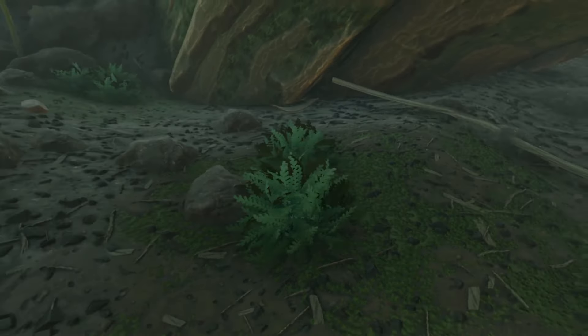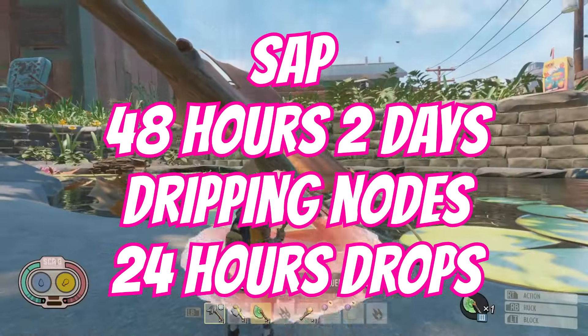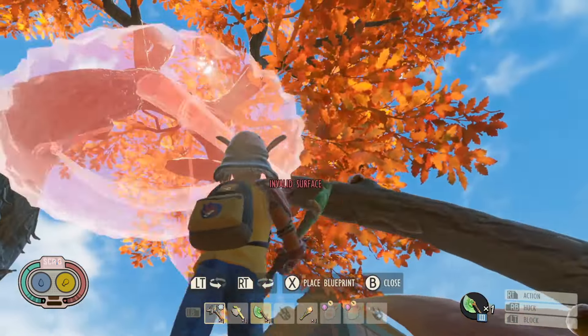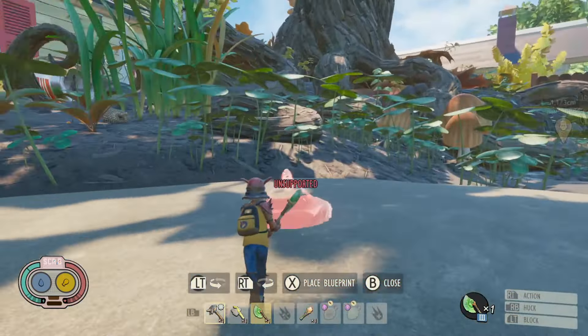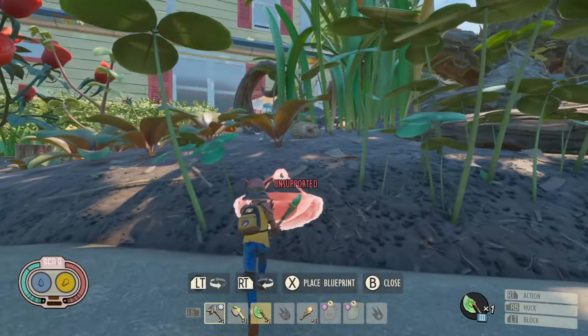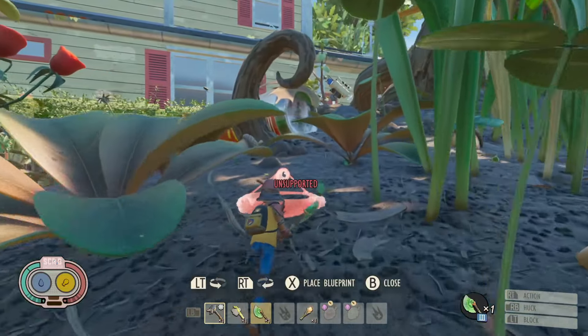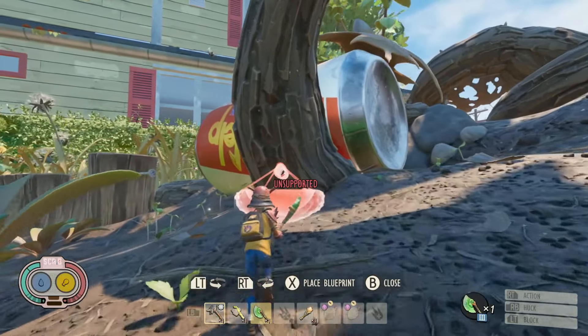Sap takes 48 hours for those big massive dripping nodes to respawn — two days. If you're looking for just some single little drops, it's usually 24 hours for what you'll find on some of the smaller twigs. You can no longer place any of the sap catchers on some of the smaller twigs, but you can place them on larger bits of wood or especially the big roots. You can also apply them to the icebox and collect sap that way, but no longer to the turrets, as they patched that out a while ago.